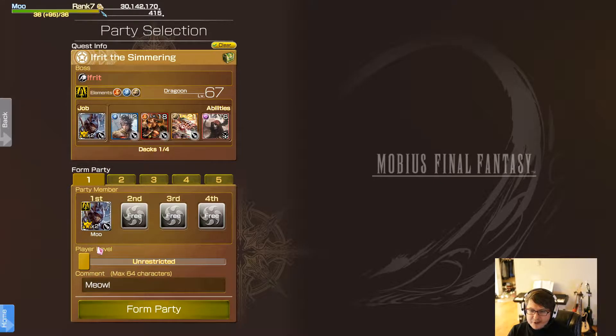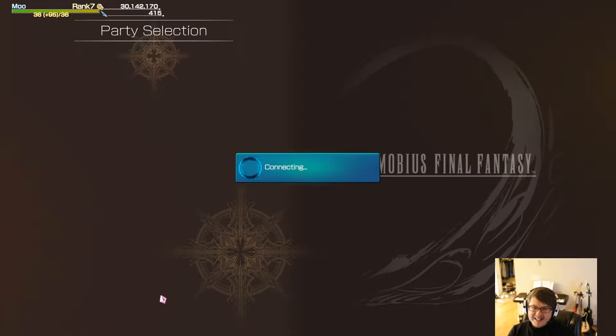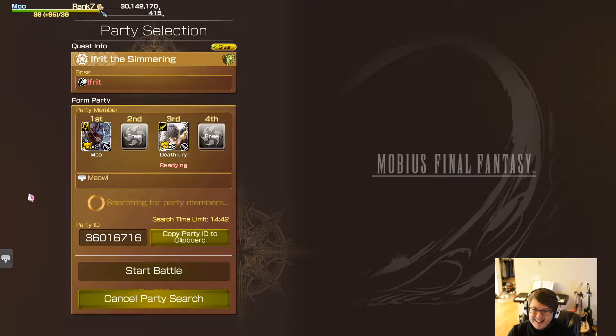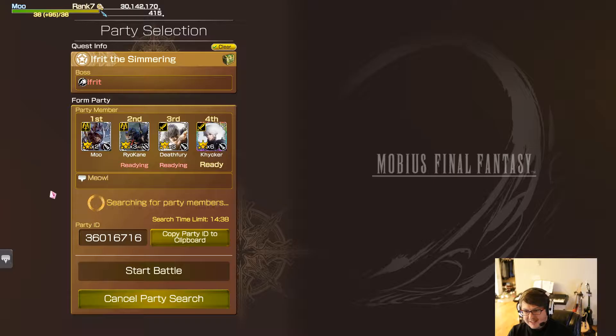You have all kinds of different options. But usually if you're going to do the level one or level two quest, you want to keep it unrestricted because everyone is basically on your level or significantly stronger — you don't want to alienate the player base. Hopefully someone will join for Ifrit and we'll be able to get some of his materials, which hopefully will help us get that Ifrit Sikarius card. I really want that card.